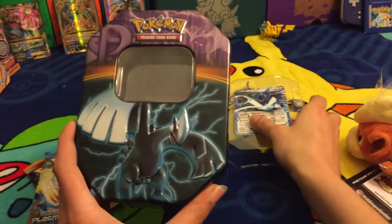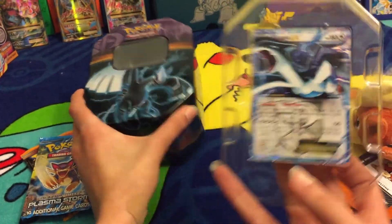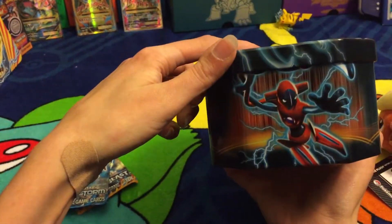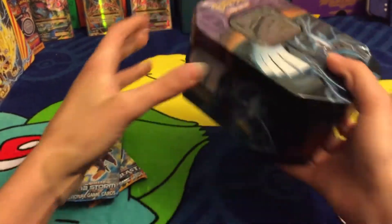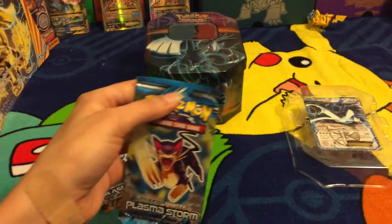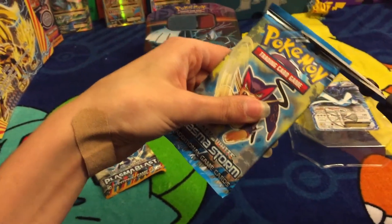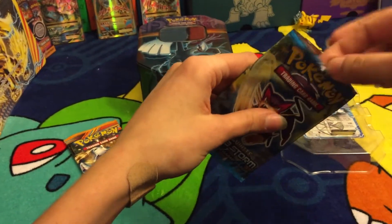Next up we got this Pokémon tin — this is a Lugia tin. We've got Lugia, Thunderous, and Deoxys. We're going to open two of them. These are very ancient packs, so you don't want to damage any of the ancient awesomeness in these cards.